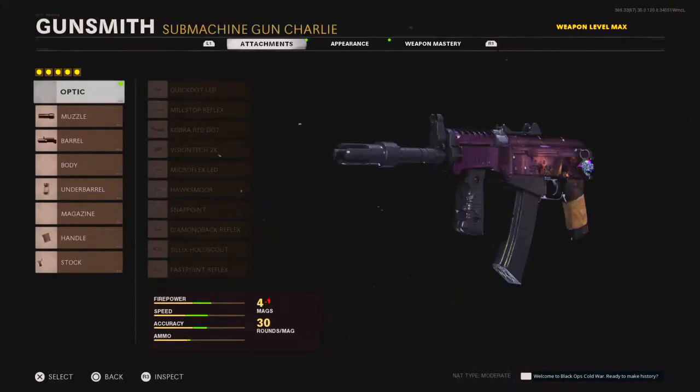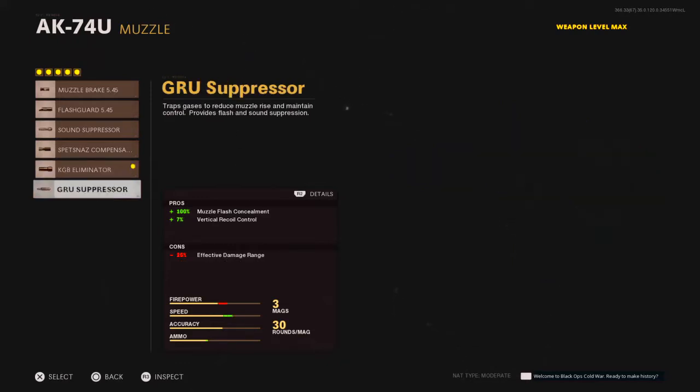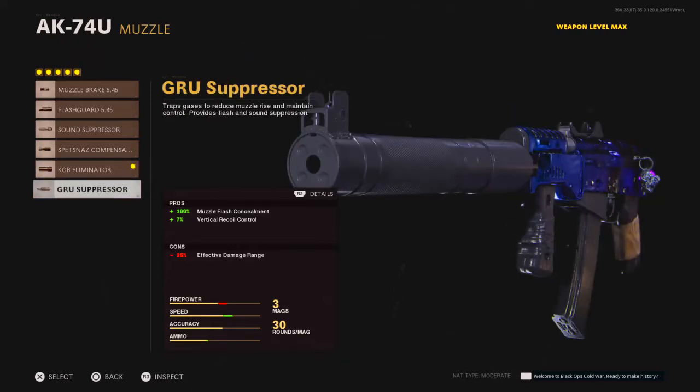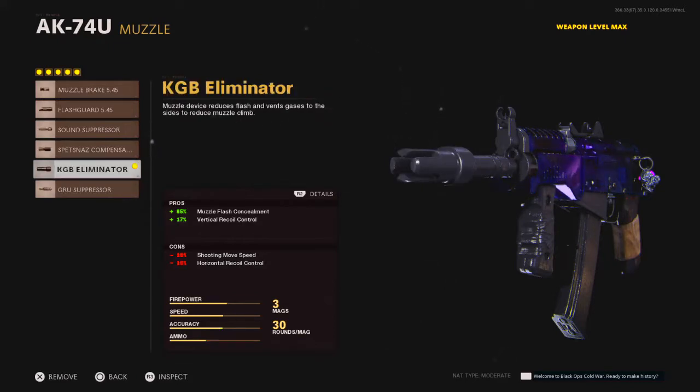First off, we're not going to have any optic on here — we're going to leave it as is. For the muzzle, we're going to have the KGB Eliminator, which includes plus 85% muzzle flash concealment and 75% vertical recoil control. I know people usually go for the GRU Suppressor, but I like this one because it does a lot more damage, and even though it reduces some shooting moving speed, it's not too much. Horizontal recoil control is not as important as vertical.